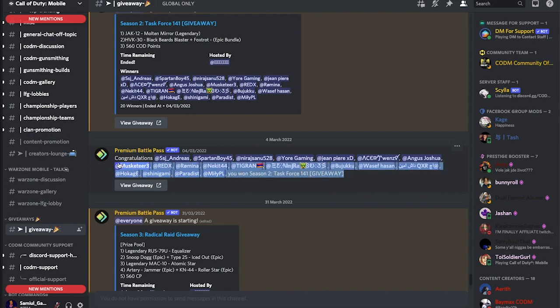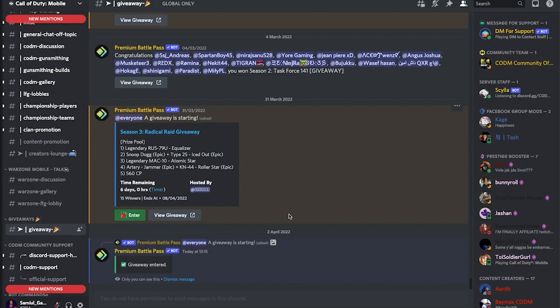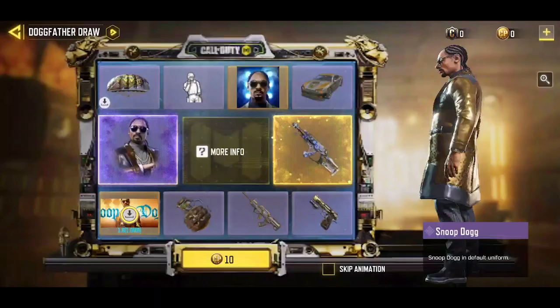If you win, they're going to notify you by mentioning your name in the channel. As you can see, the previous winners are listed right here. Winners can choose from any of the five rewards, which means you don't have to choose the Snoop Dogg skin — you can go for option five and get 560 COD Points instead. It's really up to you.